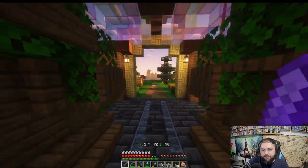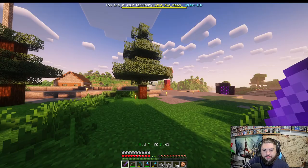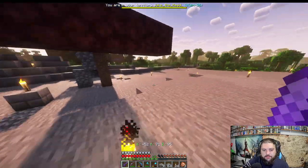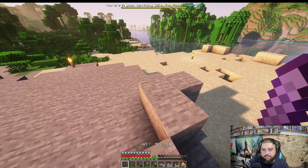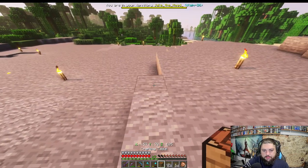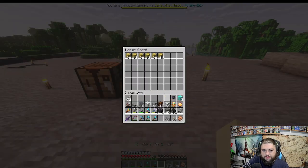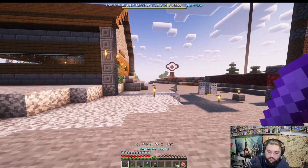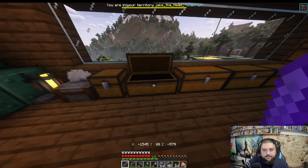I need to think of where to build the factory. We've got the voting area, the Hall of Kings, a prison over there — I don't want the factory right by the prison. Maybe here next to the bank, or right on the beach next to it, down a level. Let's plop a crafting table down, set up a double chest, unload this stuff, and go back for another load.